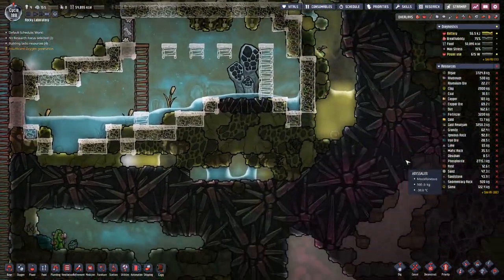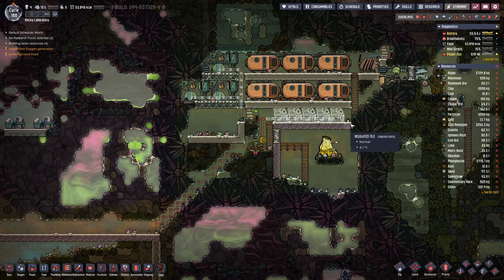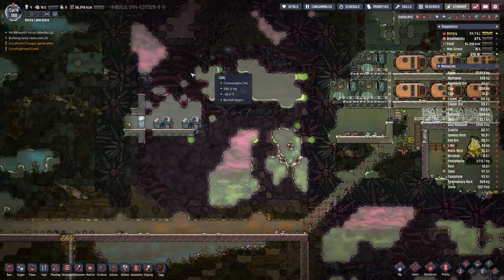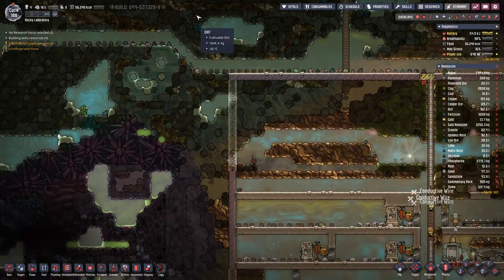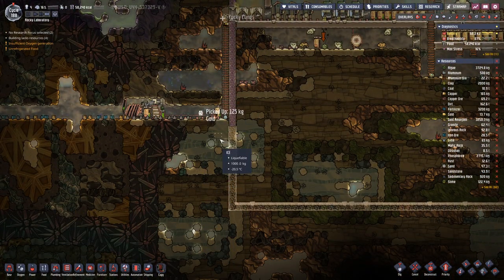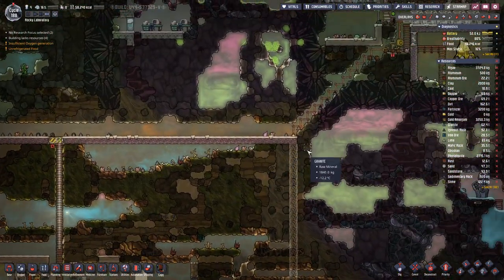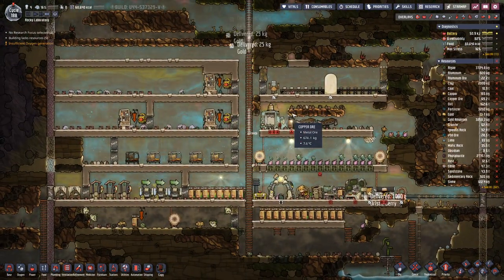We also talked last episode about basically making an electric power bus running somewhere in this area over here. Then we could also go down here on the other side, and basically wherever we need, have a transformer to bring in additional power.